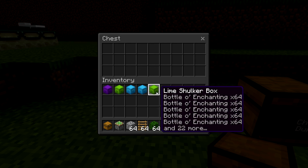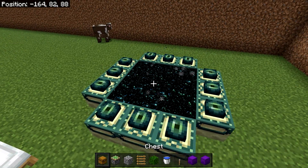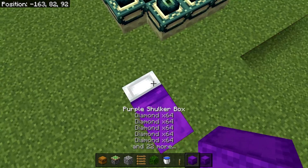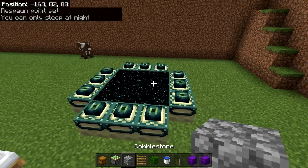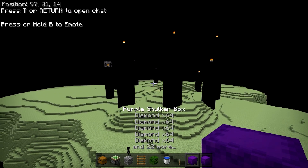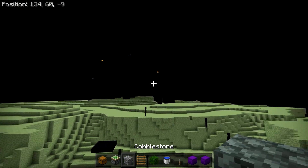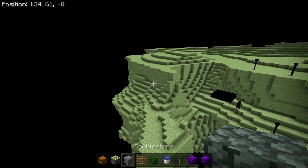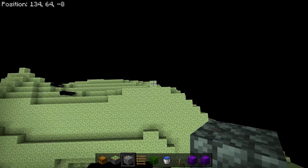To do this glitch you're going to want to be in the End. I recommend you set your spawn point with a bed or anything like that near your End portal so you can do this glitch quickly. Make your way into the End, and if you haven't already you're going to want to first kill the Ender Dragon and make sure it doesn't bother us.